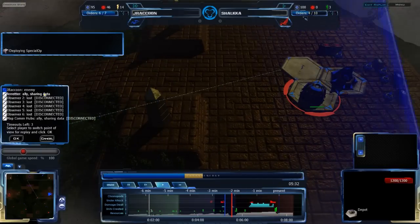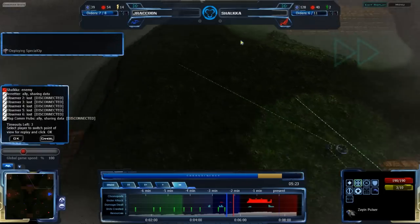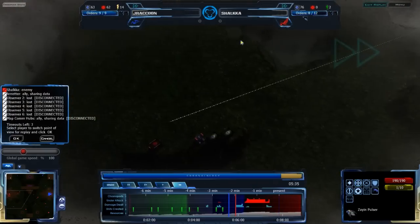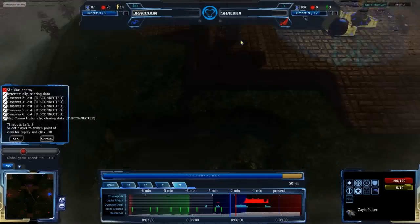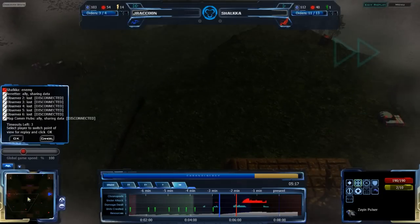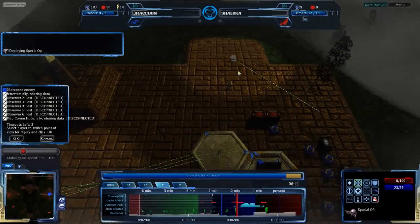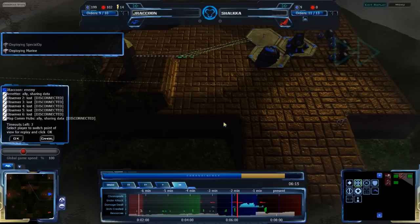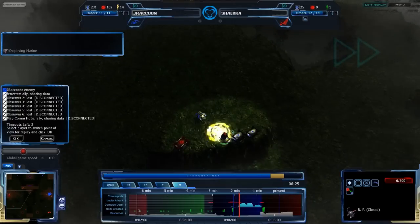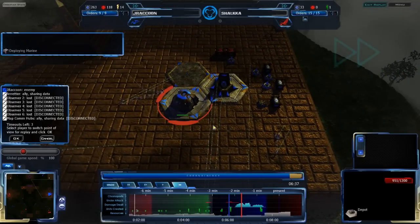Zion Pulsars counter large groups. As long as they aren't doing anything stupid — which they kind of are, as J-Raccoon is going out of position — but once he sees the attack, he's probably going to go back and defend, get rid of all the infantry, and then just win. Shaka really doesn't have anything going for him right now. And here comes the first infantry attack — part of a gate destroyed. Largest wave coming in from the west with a small wave coming in from the south. Zion Pulsar not in position to deal with this. J-Raccoon is out of position right now.